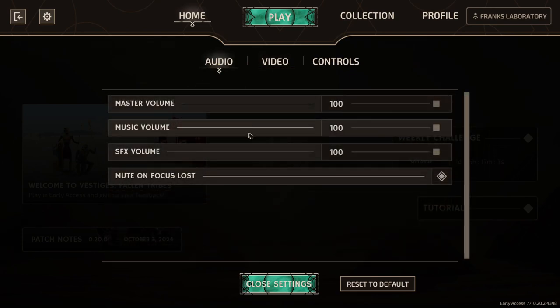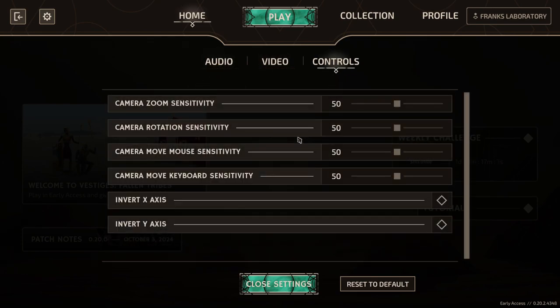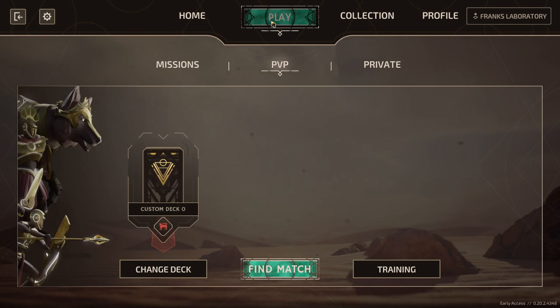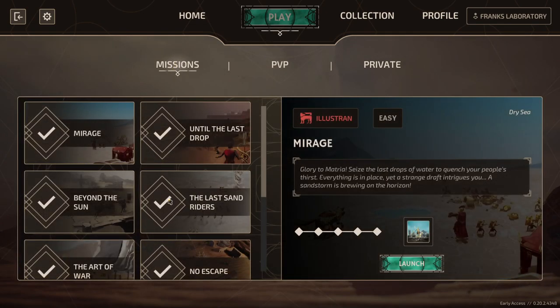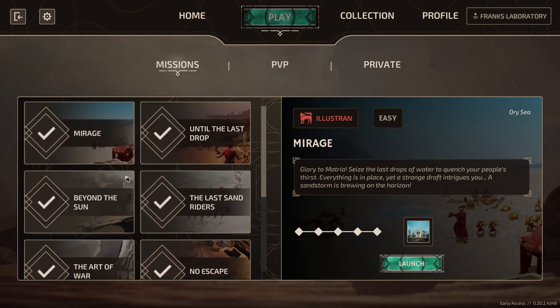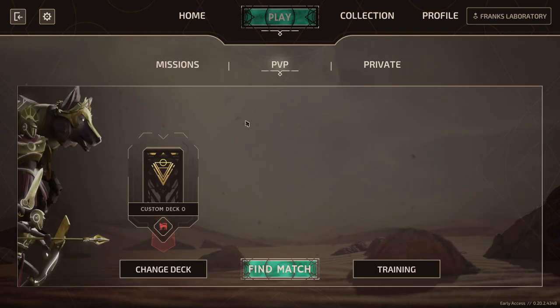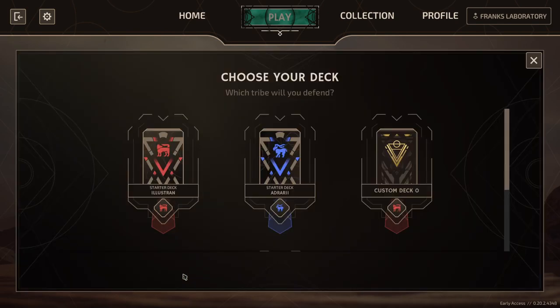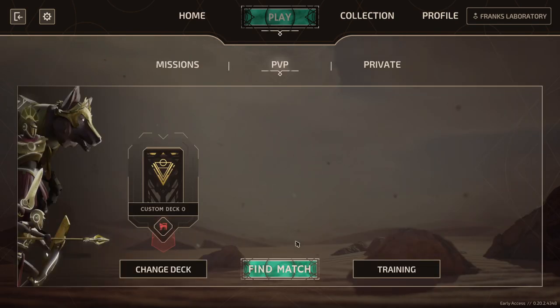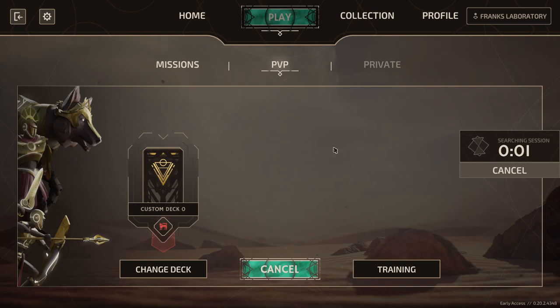The game has decent settings, nothing too complicated, so don't expect to fine-tune it too well. There are about nine solo missions, which allow you to experience easy to hard difficulty on different missions and get introduced to the different units in the decks. You can customize decks, though there isn't a whole lot of different cards available quite yet.